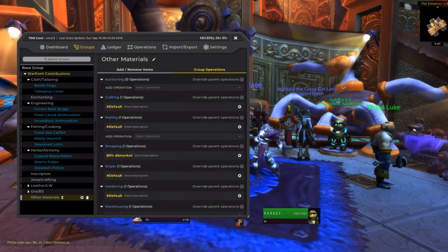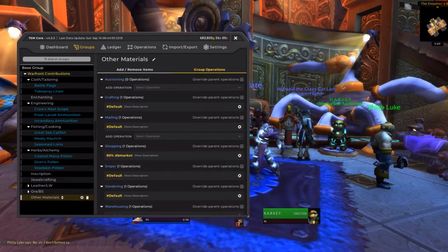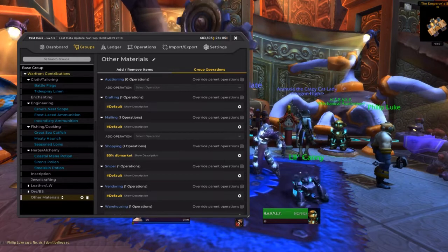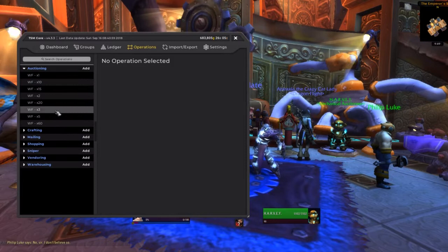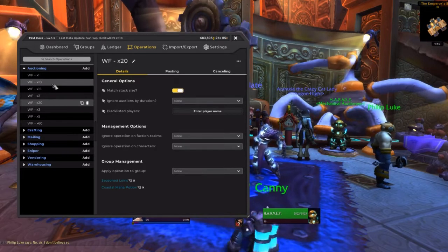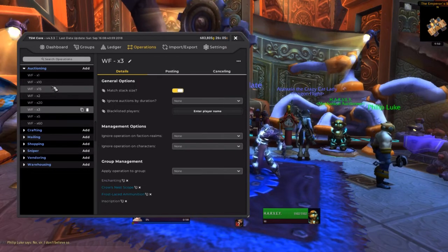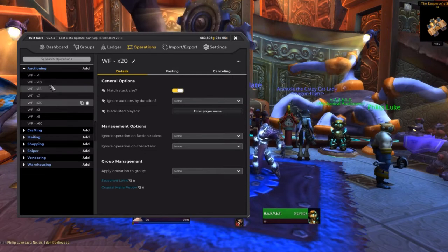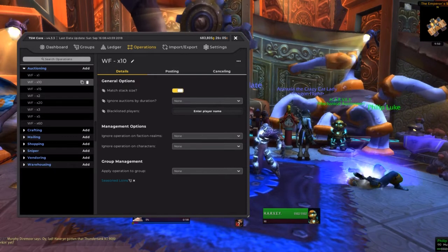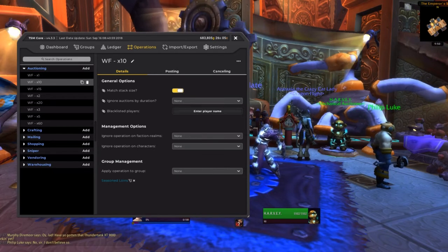The importable TSM list is in the comments below. Please take a look at it, see if it's what you want or what you don't want, and alter it based on exactly what you want to do. Keep in mind that the number per turn-in might be different from what's listed. The only weird thing to mention is the crow's nest scopes — it calls for six, but they only stack up to five, so I've put that into the times-three group so people can just buy two stacks of three. And the meaty haunch — they ask for 30, but it only stacks in lots of 20, so that is in both the 20 and the 10 so you can sell them all. That's just a basic group to get us all started. I hope you guys enjoy the Warfront and enjoy gold making. Have a great day!